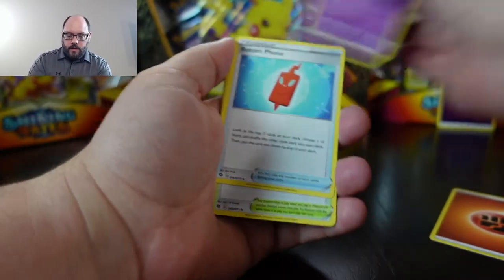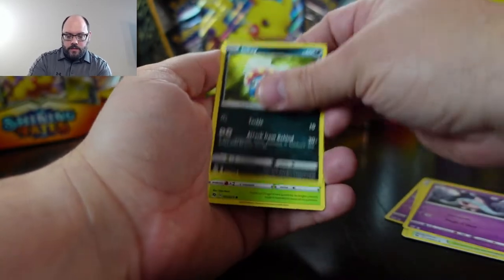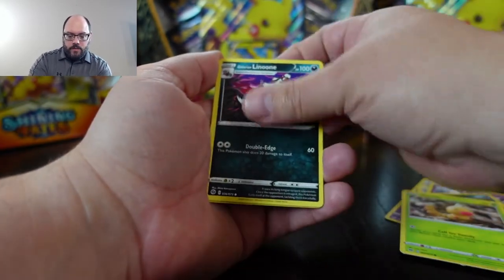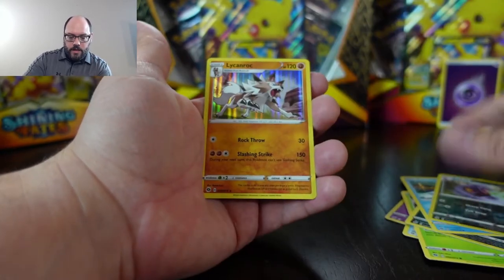Fighting energy. Hattervina, Rotom, Turfield, Hattervina, Weedle, Linoone, Carvanha, another Arbok reverse, and a Lycanroc holo.